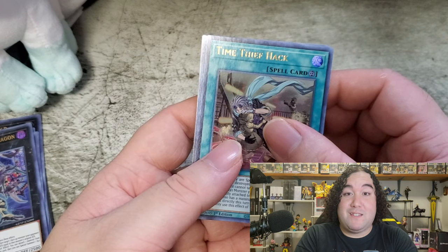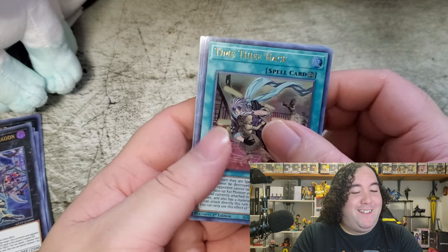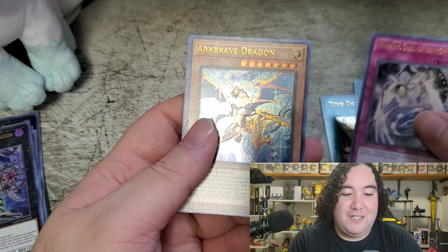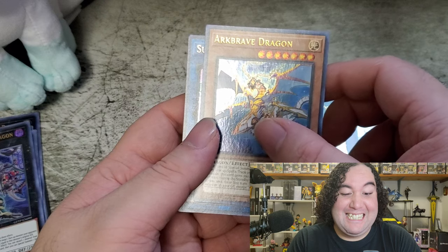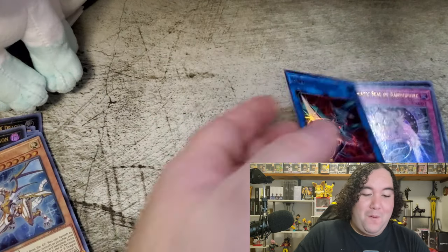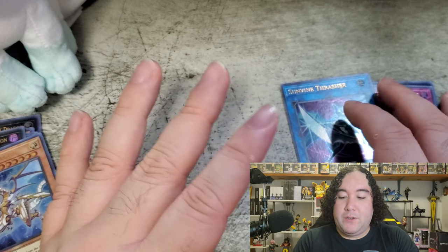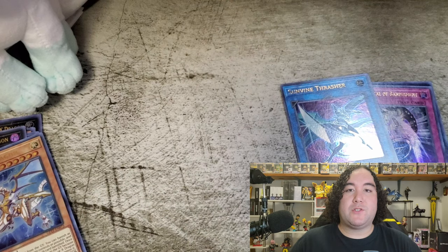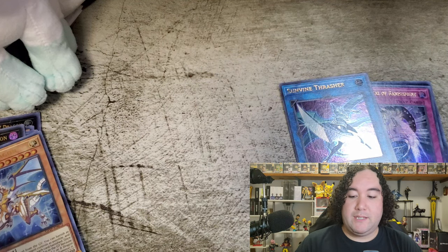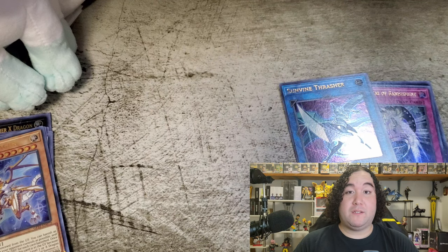This is the last pack. Do you guys think we could pull anything out of this one? Heliopolis, Hieratic Seal of Banishment, Arc Brave Dragon, Sun Vine Thrasher. Moral of the story is I think the display box is going to be significantly better for things I might want. Normally all of us as collectors are afraid of locking into that specific rarity, but the case actually did better for what I wanted to pull in particular. I think I might have to buy another display box of this.